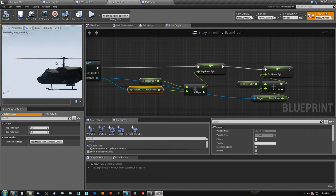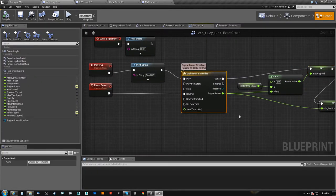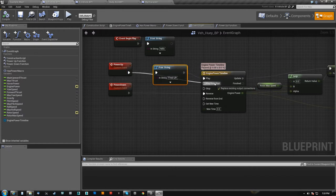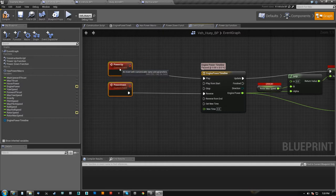As soon as the speed is zero, it's not adding anything more and these effectively stop. The way that I'm driving the variable on the actual vehicle itself is through the timeline when I run power up.